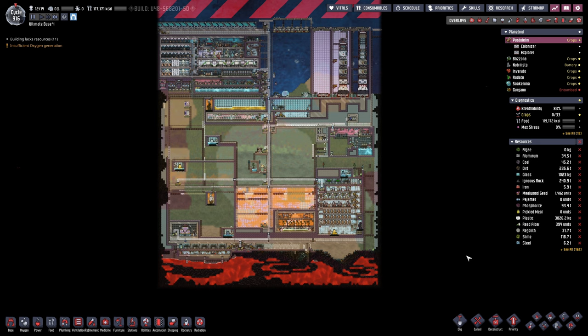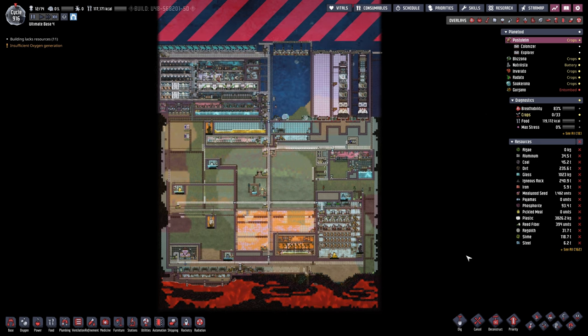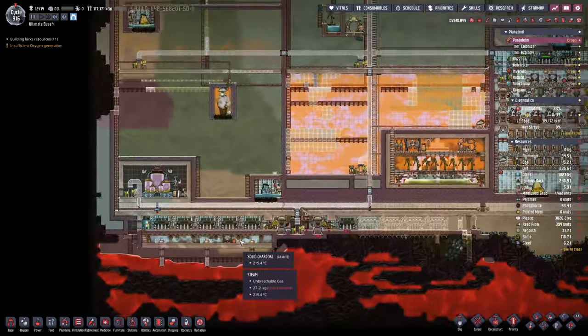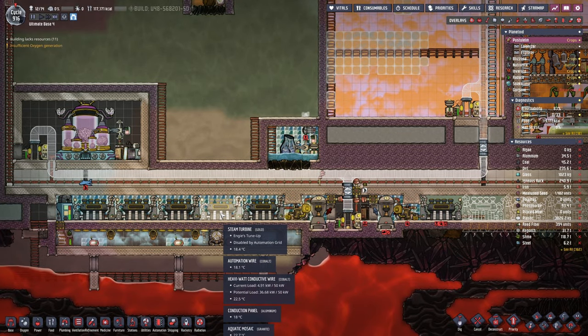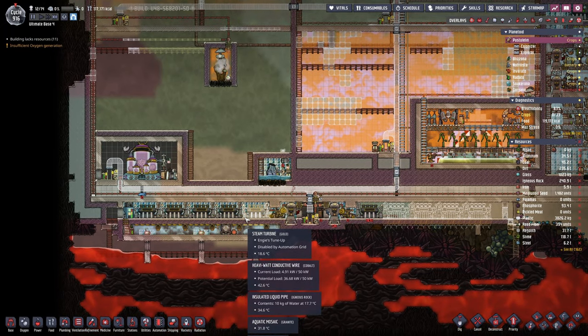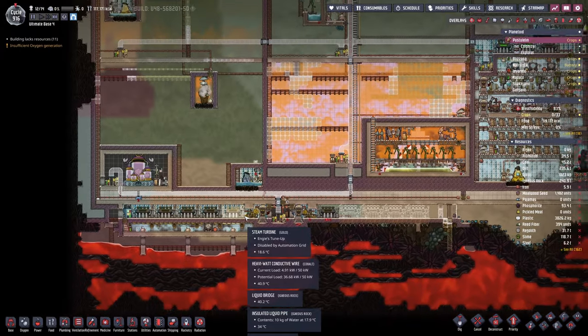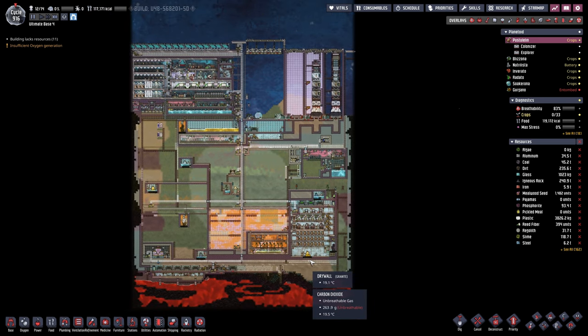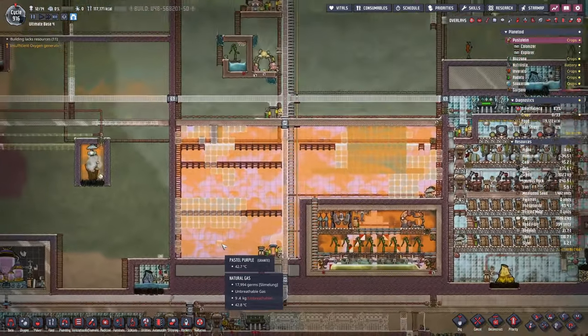Hello everyone, my name is Nathan and today it's time for another episode of Oxygen Not Included here in the Ultimate Base 4.0. In the previous episode we took care of establishing the geothermal power plant, which is now our third source of power but it's the second source we can provide all the time. As I'm recording this it is my birthday, so I'm gonna make this a really short episode. I'm not gonna be able to record for the next two days, so I figured I'd make a short episode getting you up to date and maybe also do some more stuff here on the main planetoid.